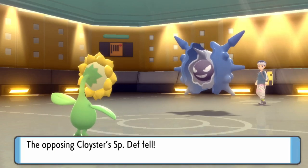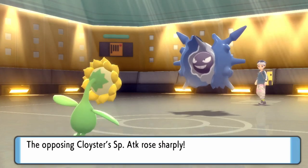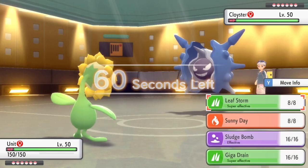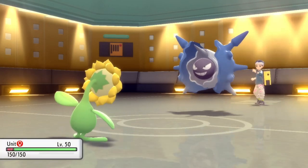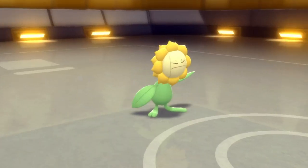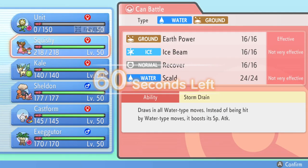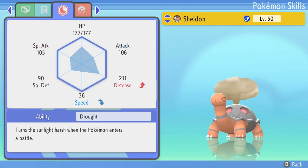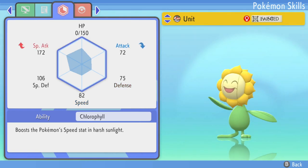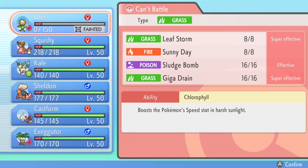They actually do end up going for the Shell Smash. Important note: I don't see them activate a White Herb item, which tells me they're definitely going to be running a Focus Sash. I can use that knowledge to help me out with the rest of my play. It goes for Icicle Spear — damn near kills me in one, doesn't even need to use the full five. Sunflora does go down, so rest in peace for our fallen soldier. F's in chat for Sunflora. But it's okay, because now knowing they didn't activate the White Herb, I'm going to look at my team. I'm going to go into Gastrodon here.